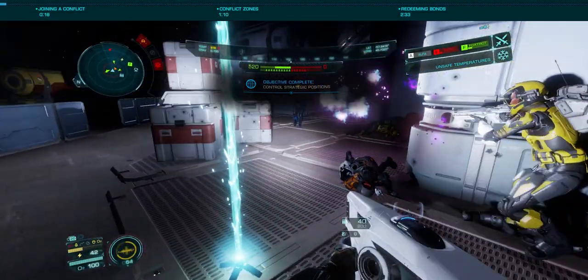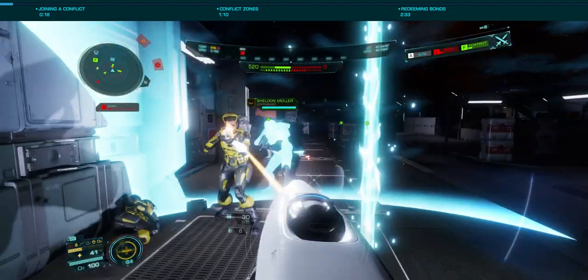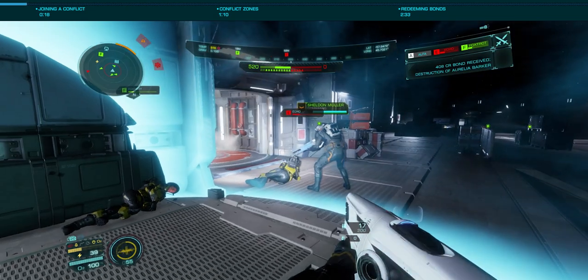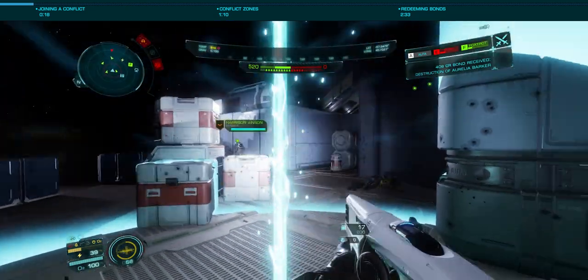Now that Phase 2 of Odyssey Alpha is upon us, we now have access to Frontline Solutions, which brings us on-foot conflict zones. Let's take a very quick look at how these work in Alpha Phase 2.